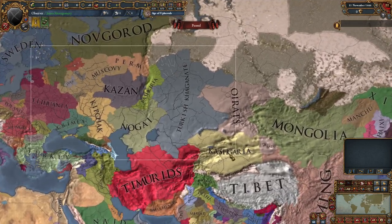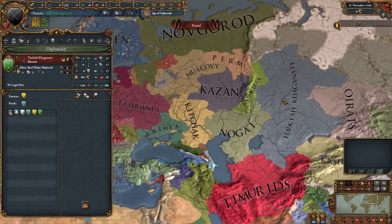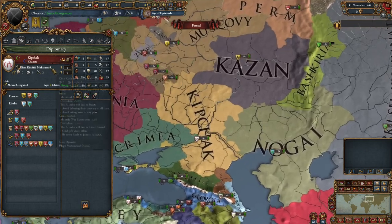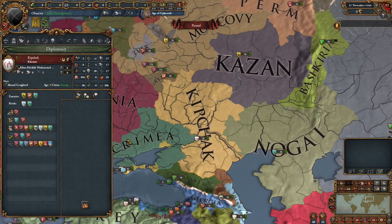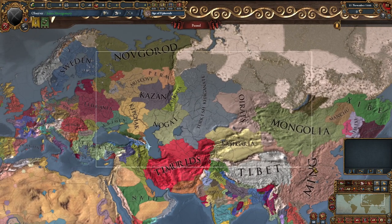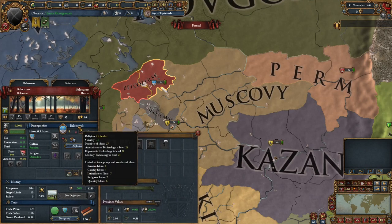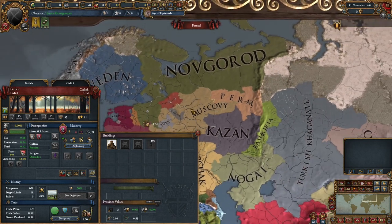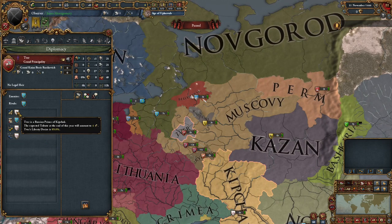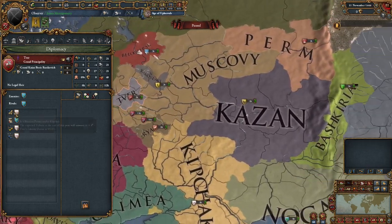Going further west, we have some new tags. You have the Turkic Khanate — they actually still have the Uzbeki flag but are called the Turkish Khanate. You have Bashkiria here, and instead of the Great Horde you actually have Kipchak, which is interesting — same color but a different flag and name. There's a lot more flavor and historical accuracy when it comes to these Asian hordes. Over to Muscovy, not much has changed, however one thing that is quite different and historically accurate is the Muscovites and various princes being tributaries of Kipchak.